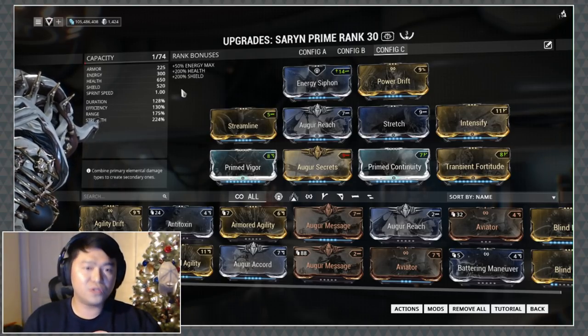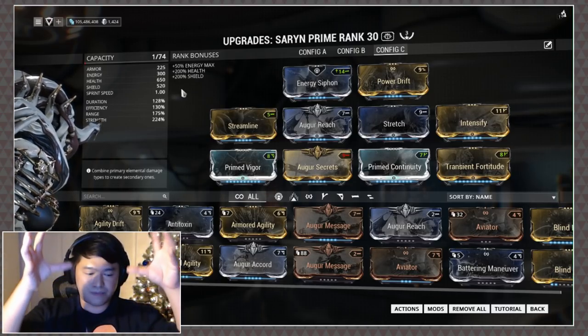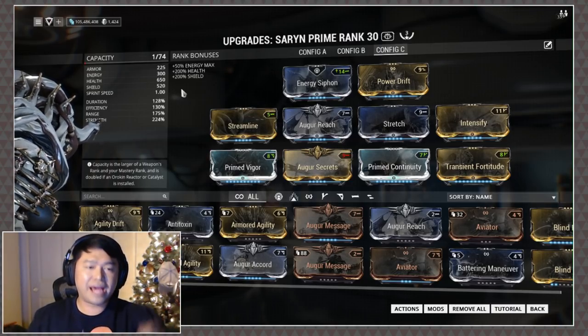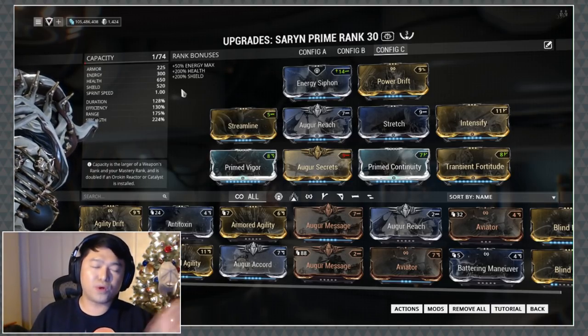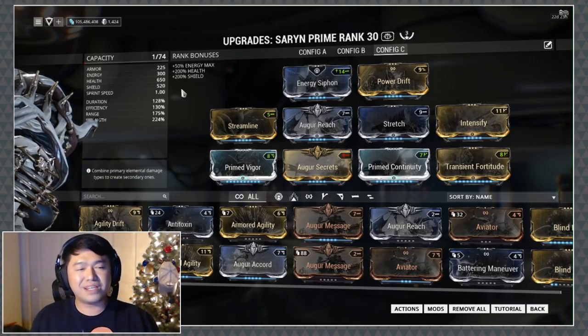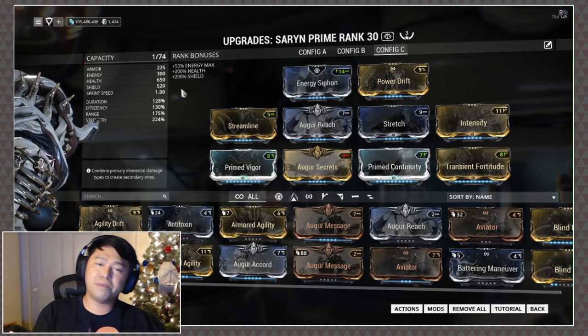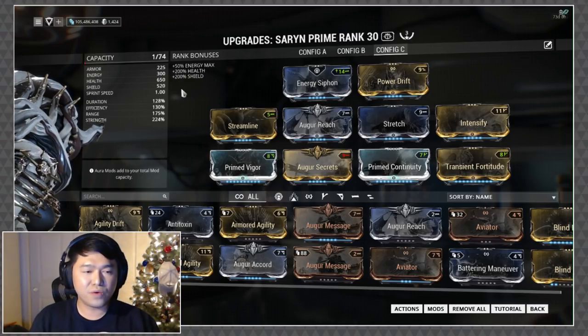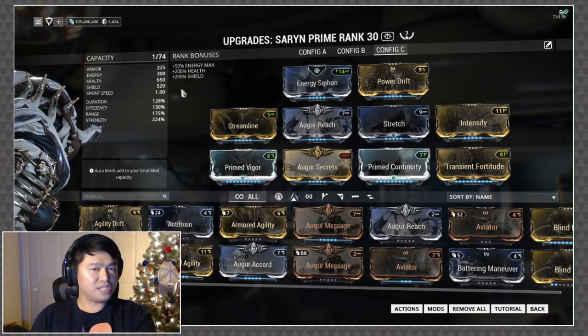I'll admit Saryn is potentially the best of the bunch when it comes to focus farming, however it can get a little boring. With the spores build, what you do is put up a Molt, take your spores down, and start smacking the Molt to pop the spores and spread them — it can get a little brain-deadening.